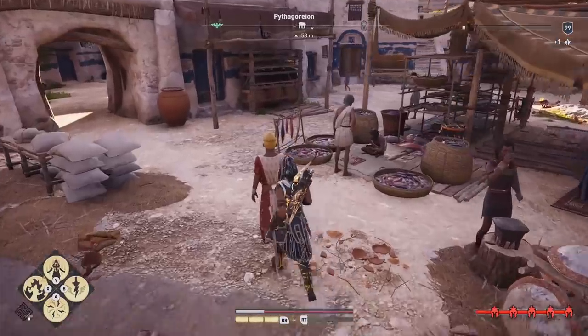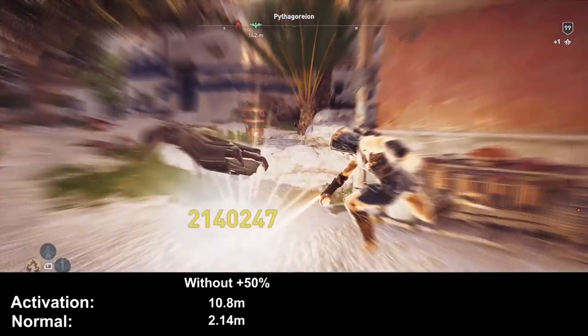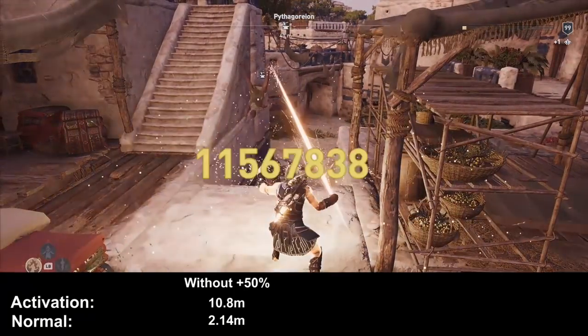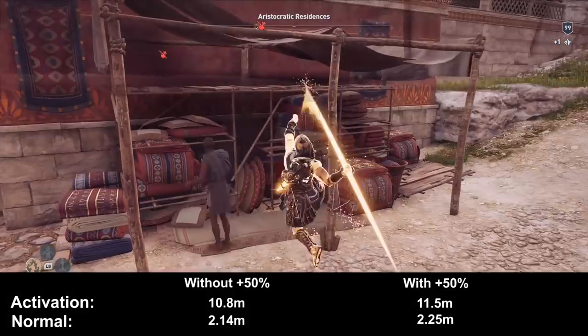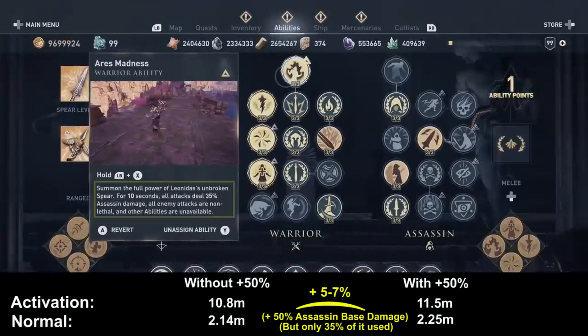When we examine Arrest Madness with the activation damage, we have 10.8 million damage from behind, and the normal attack is around 2.1 million from behind. When we also use the damage increase, we get 11.5 million with the activation damage and around 2.25 million on normal attacks. That's only an increase of 5 to 7%, and there's a reason: Arrest Madness only uses 35% assassin damage. So the 50% damage increase is a 50% assassin damage increase, but the ability only uses 35% of that — and 35% of 50% is only 17.5% — so you only get a 17.5% increase from Arrest Madness when using this engraving.